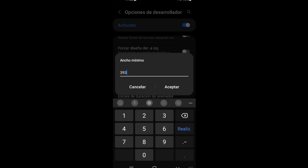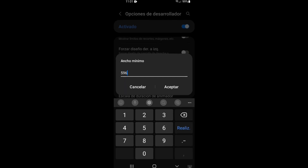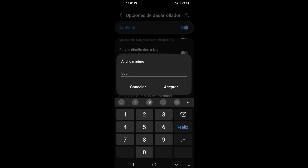Cuando nos metamos en ancho mínimo — las personas que no quieran jugar con DPI no lo utilicen, no es obligatorio. Les va a servir la configuración común y corriente sin DPI o con DPI. Si desean jugar con un DPI cómodo, les recomiendo 596 que es un DPI medio. Si quieren un DPI más alto, les recomiendo 800.